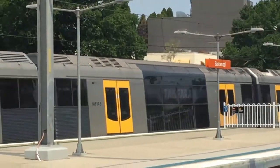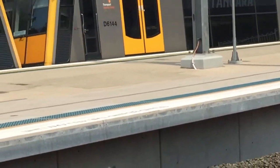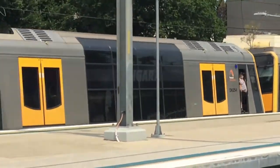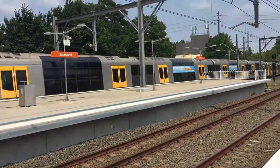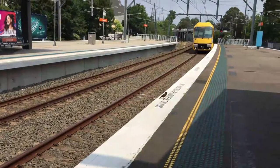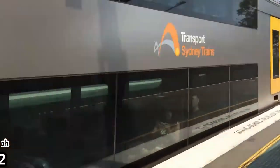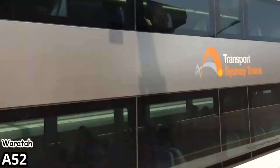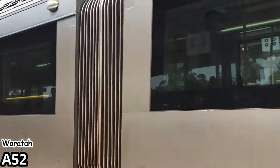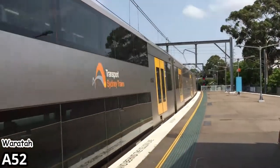Tangara departing — sorry, I don't know what set it is, can't see it from here. A-52. This is the set of the train. The train on the back door, 3-3-2, on its peak, by Edwin. First stop Edwin, and then all stations to Ormsville.